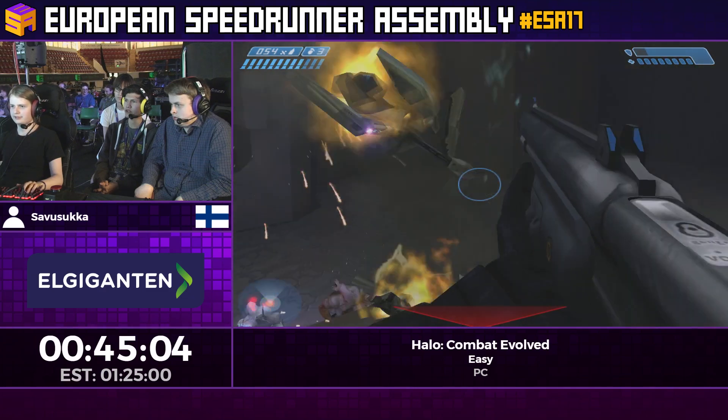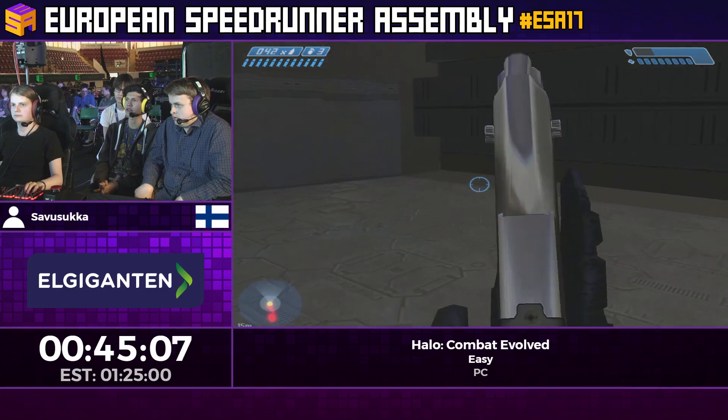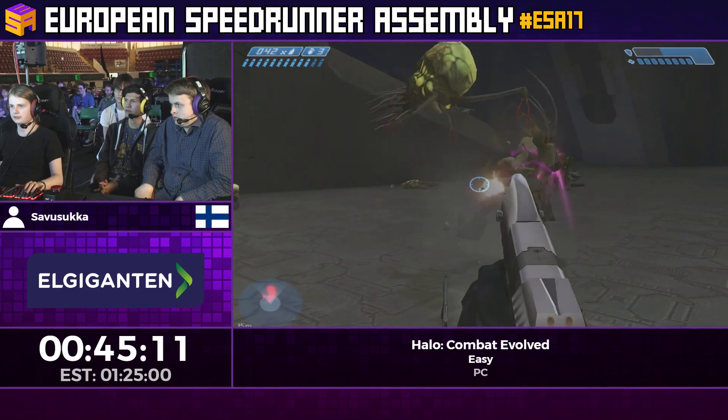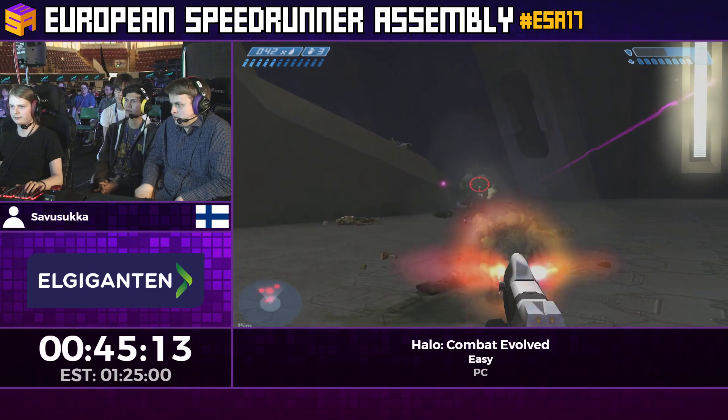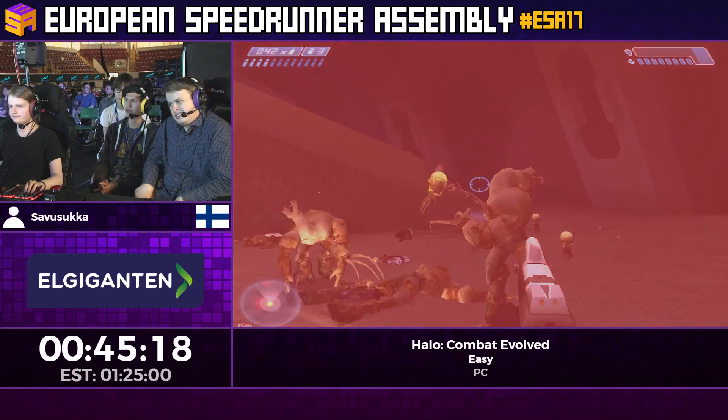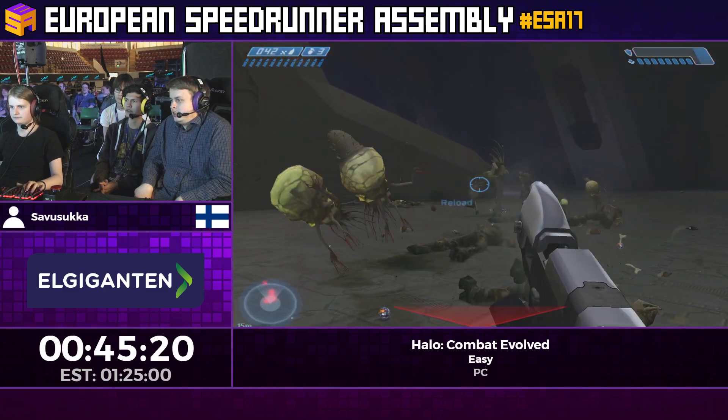The frag grenade jump was supposed to skip these sentinels, but it's fine — you can just gun them down anyway. It makes this fight much smoother to try and flood bump, since it's super important to take out those sentinels — otherwise they'll just attack your flood.